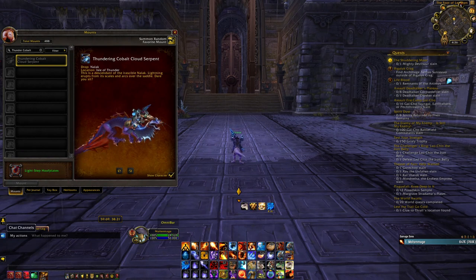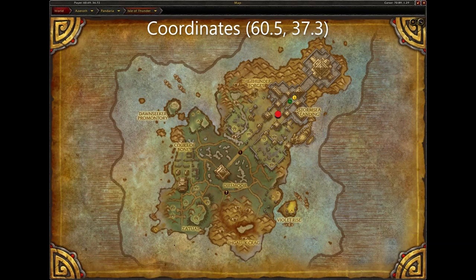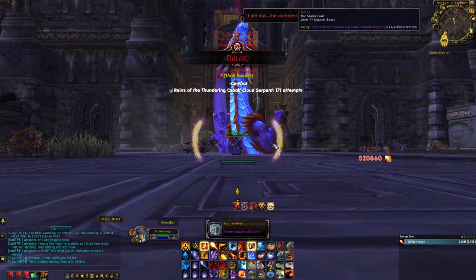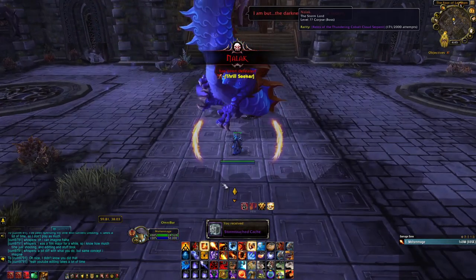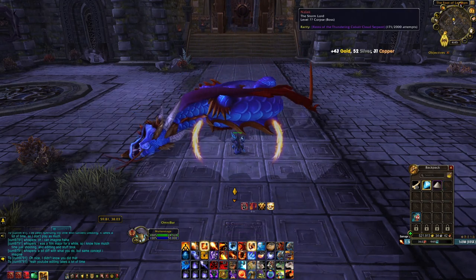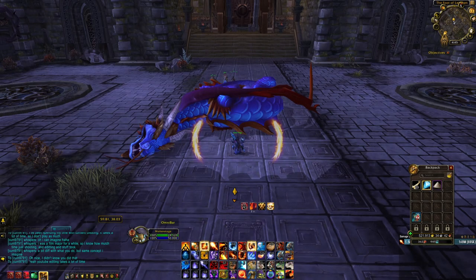Next is the Thundering Cobalt Cloud Serpent. To get this mount, head to this location here on the Isle of Thunder. Once there, you will need to kill Nalak, who will have about a 1 in 2,000 chance to drop the mount, and you will only get to loot him once per week as he is subject to a weekly lockout. To give you a second shot at the mount, you can purchase Mogu Runes of Fate from Mistweaver Ai located here on the Timeless Isle. If you have a Mogu Rune of Fate prior to killing Nalak, you will get a second chance to roll loot from him.